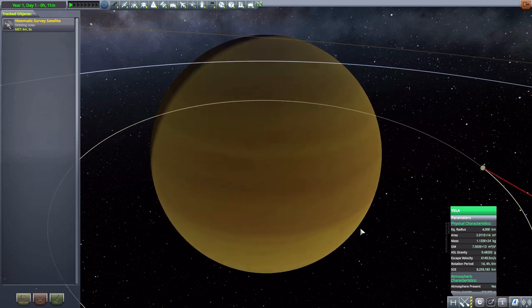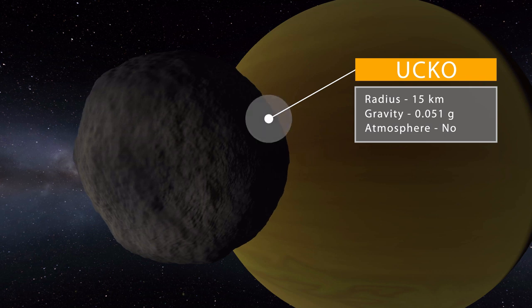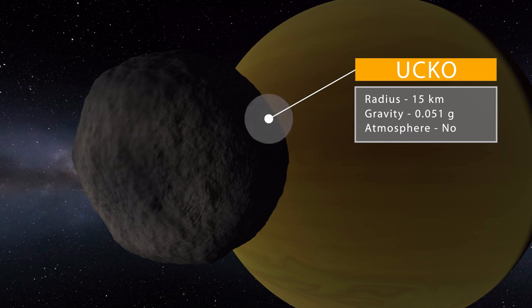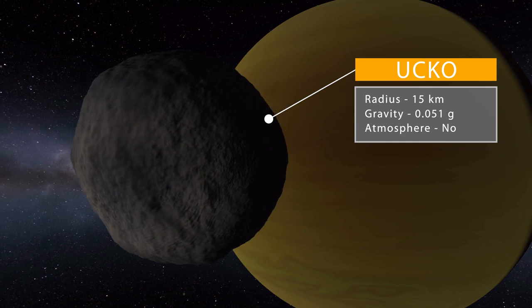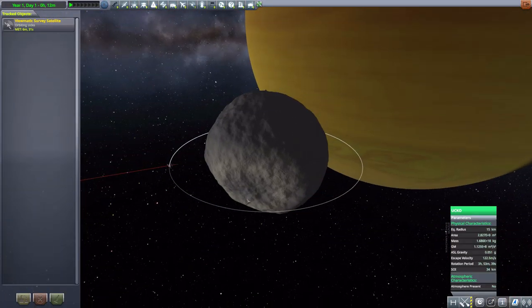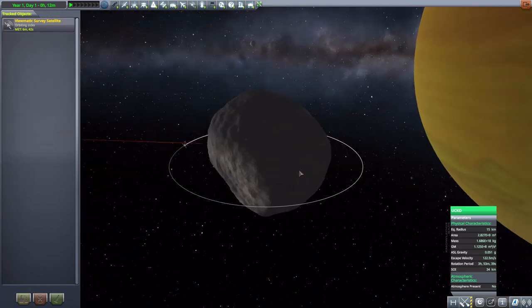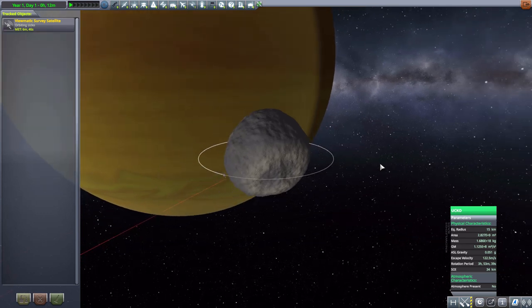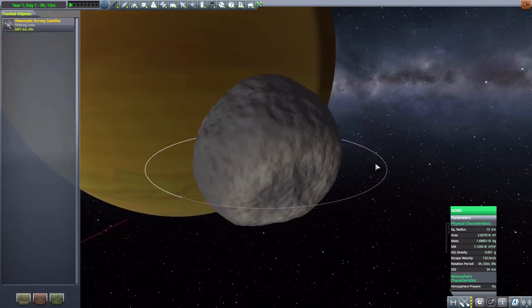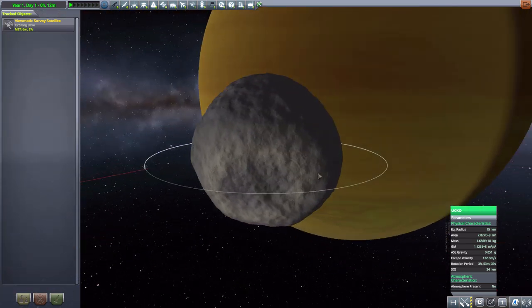That first close moon is Ukko, which is quite small — effectively a captured asteroid at 15 kilometers in size, with a gravity of 0.051 g's and no atmosphere. It is very, very tiny; our survey satellite is orbiting at just 15,000 meters, and much beyond that you won't maintain an orbit. It has a very small sphere of influence, making it a more difficult but fun place to visit. It's a nicely shaped asteroid with good texturing, modeling, and interesting topography.